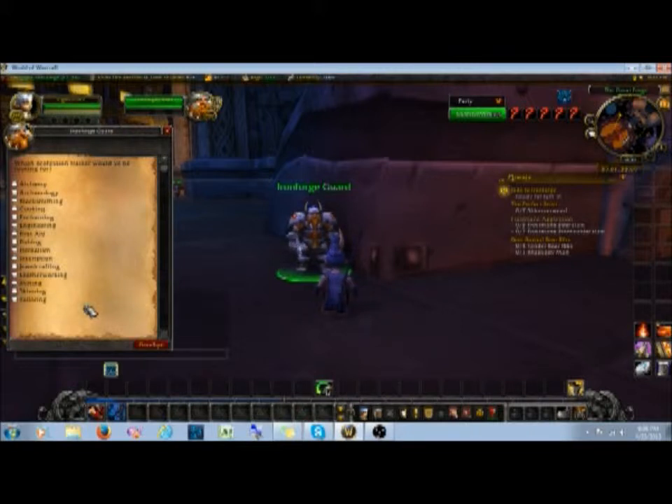These two professions go very well together because you can tailor — make the items, use them if they're better for you, or disenchant them. That way, you're already picking up cloth as you level for your tailoring, and you turn that into a cycle. Plus, you're going to pick up items as you level to disenchant. You want to try and tie things together so you have to buy as little as possible from the AH.